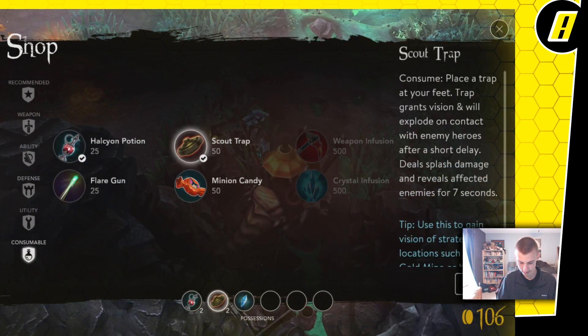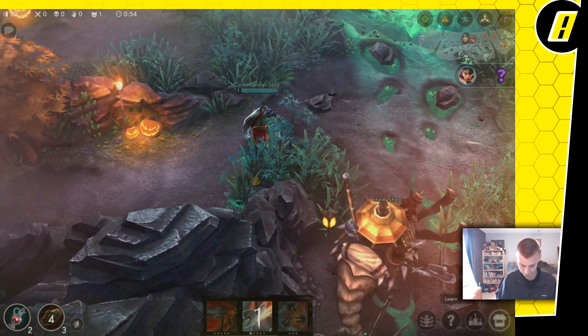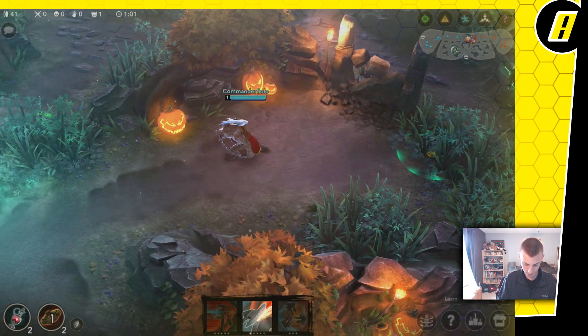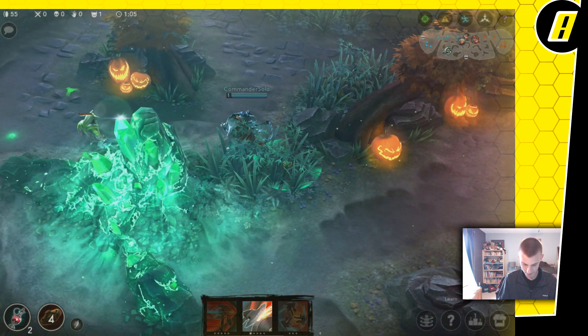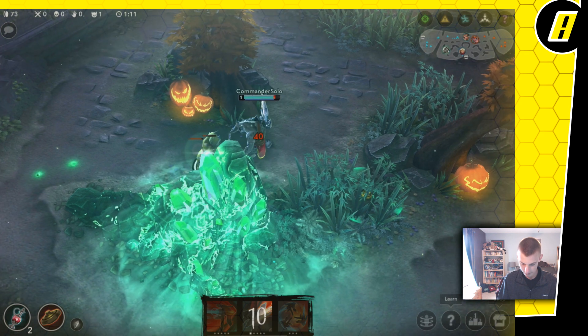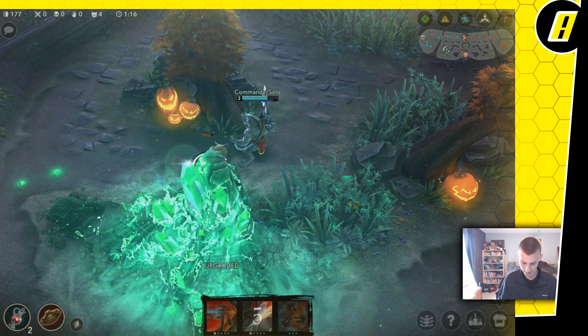I'm gonna buy some mines here, drop one right there, and get one in the top of this bush. On the bright side, hopefully they will be able to destroy the enemy team's lane. What is this laner doing — is she coming down to buy at one minute into the game?